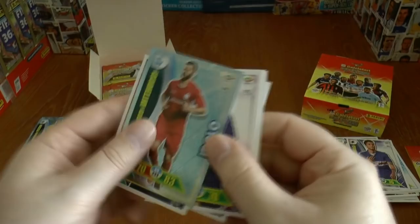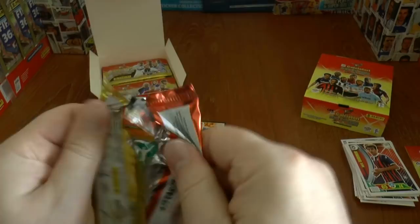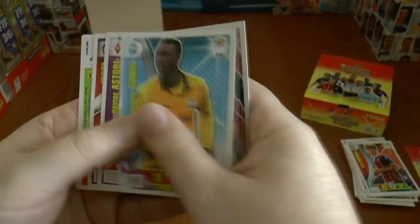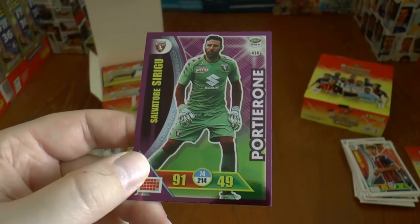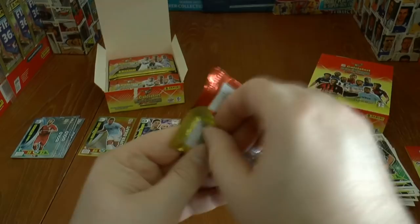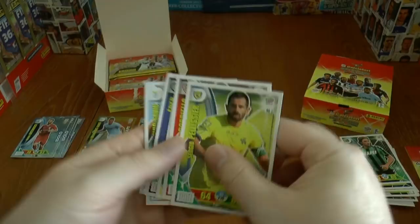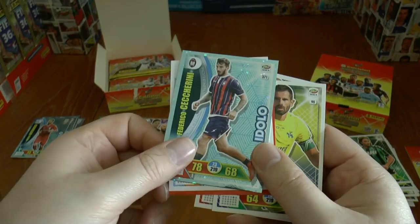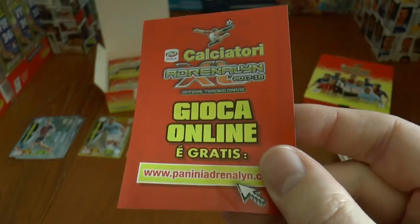There's Enrico Chiesa's son, being highly linked with a move to Napoli. The Tannucci Idolo card is the insert in that pack. Our next is a Goal Stopper card — Sirigu, back from PSG and now at Torino, taking Joe Hart's place from last season. Here's our next base cards with another Idolo — Cicciorini — and the Milinkovic-Savic base card, plus a how-to-play-online booklet.